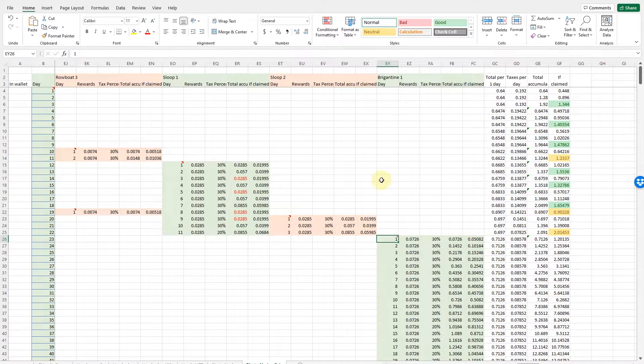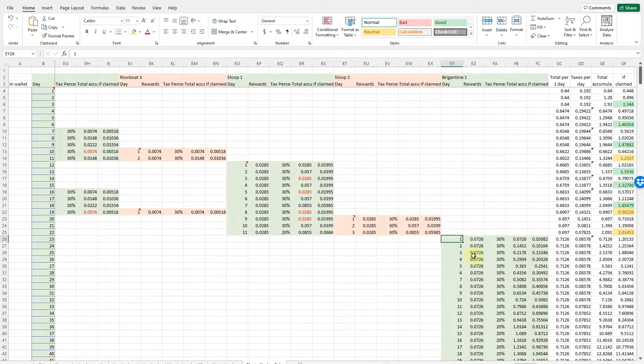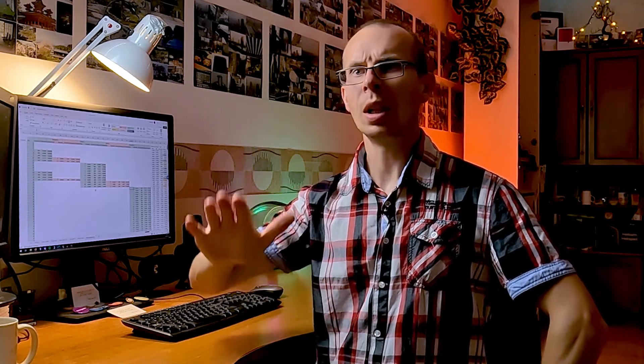Fast forward: to get one more Galleon, it would take getting six Brigantines and then merging them. But before doing that, let's look at what results you'd have if you did nothing at all — no ships, no buying, no compounding, just leaving the Galleon rewards to compound and that's all. From my previous winning strategy, let's see what the results will be.